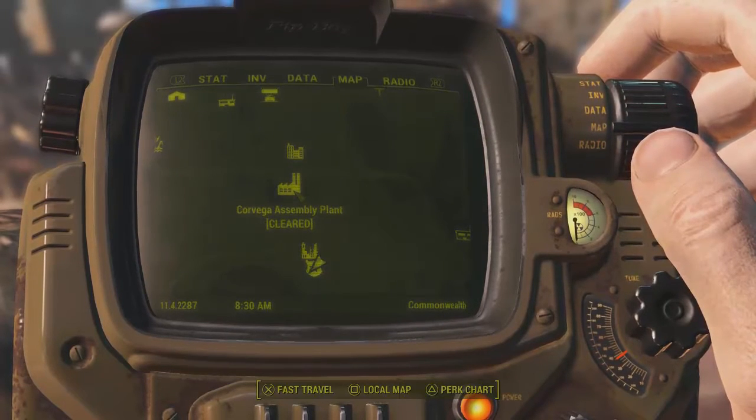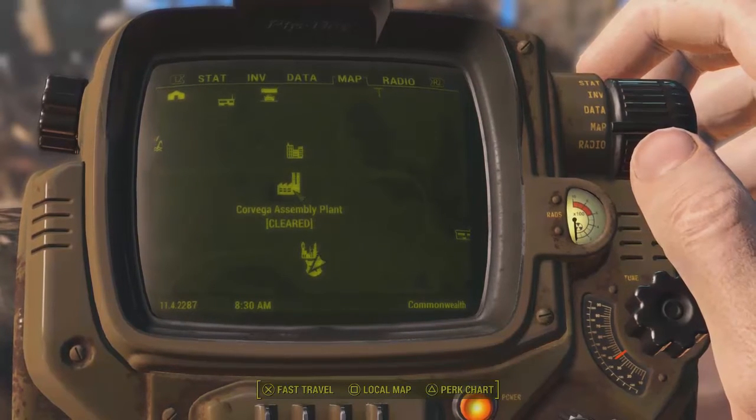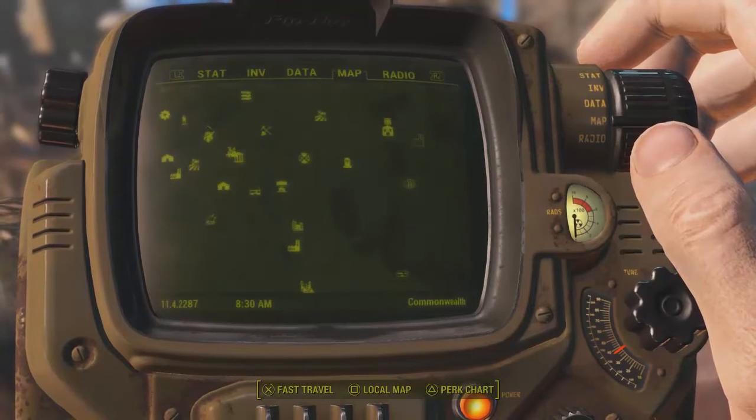What's up Wastelanders? Welcome back to Fallout 4. It's me Sir Pradeth and today I'm going to show you how to get the Righteous Authority rifle from a very easy quest.